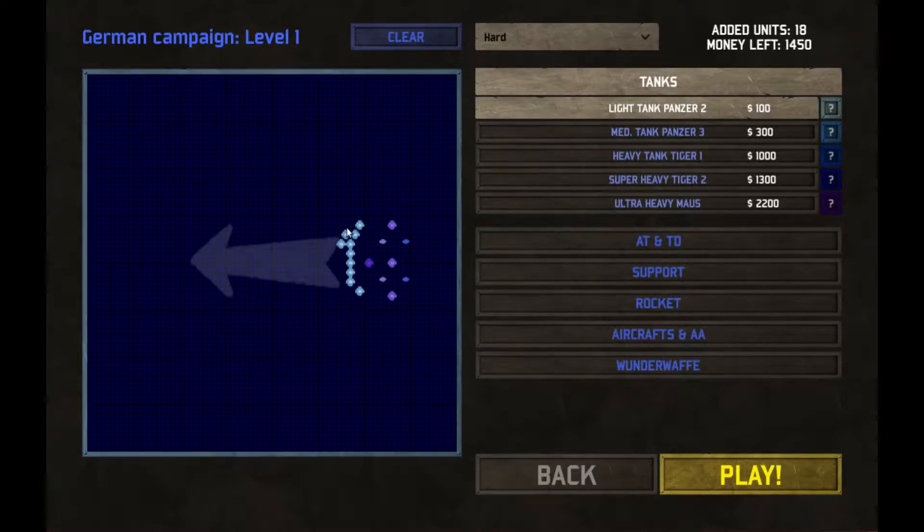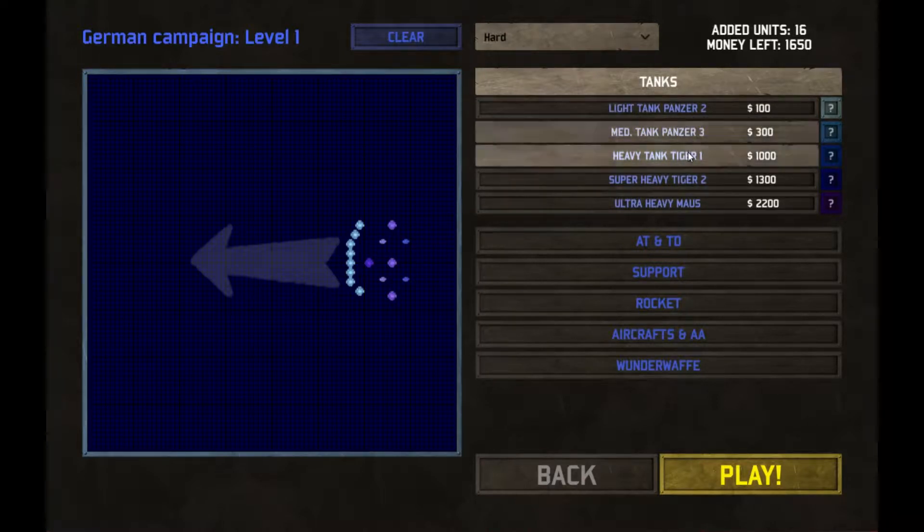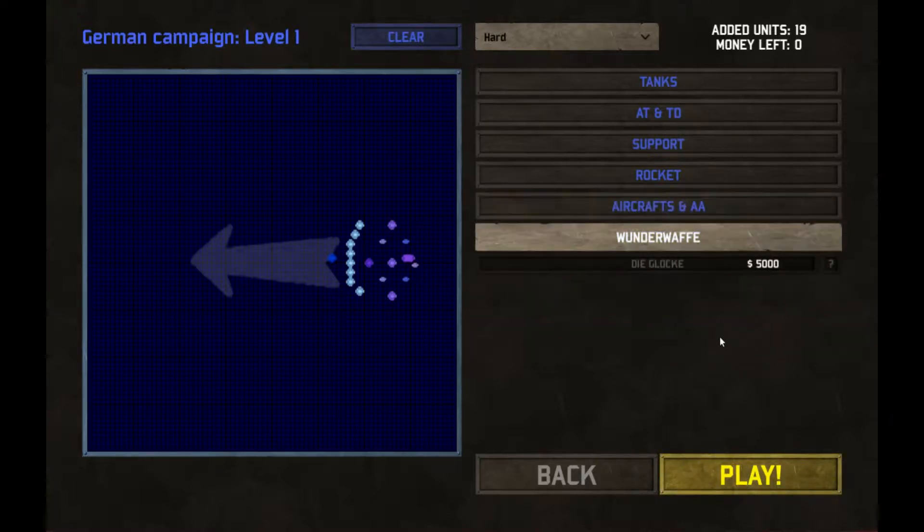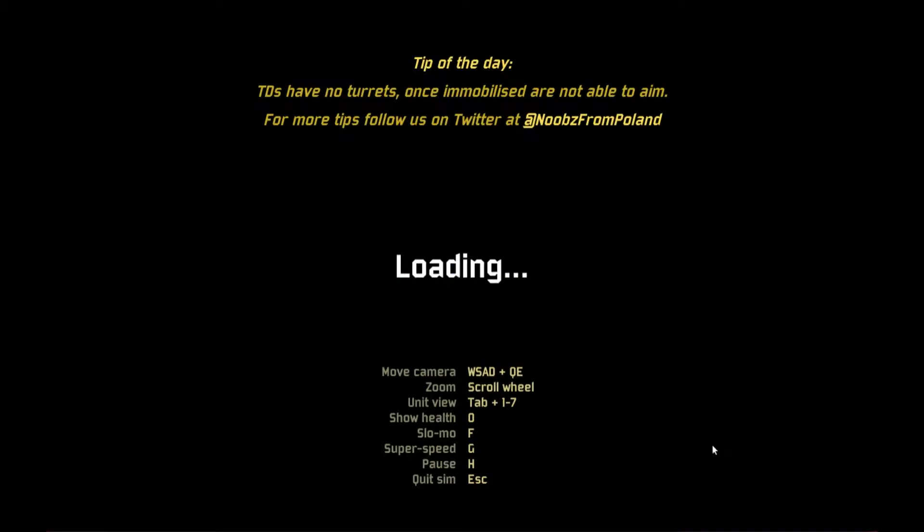They really do — oh my god, look out! This is not the shape of a tank in real life, let me tell you that. I really want to get some aircraft though. Let's get a truck and a machine gun. Wait, those are anti-air. It'll be fine anyway. Let's go.